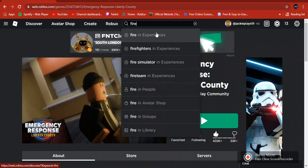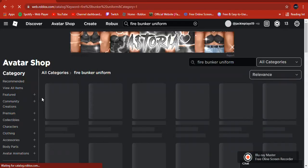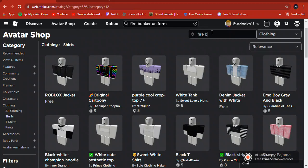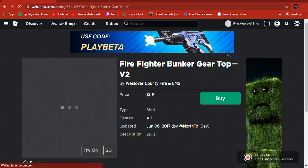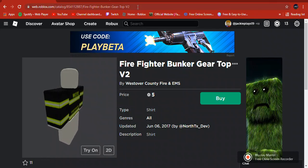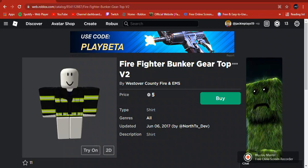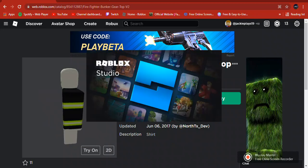So you want to search for whatever you want — for example, fire bunker gear. You can do whatever you want here, so let's just choose this one. It looks pretty simple. What you're going to do is copy the link up here — this link right here — and hit Ctrl+C, or just copy it however you want. Then you want to open Roblox Studio.